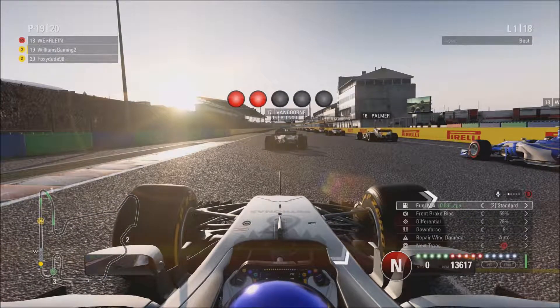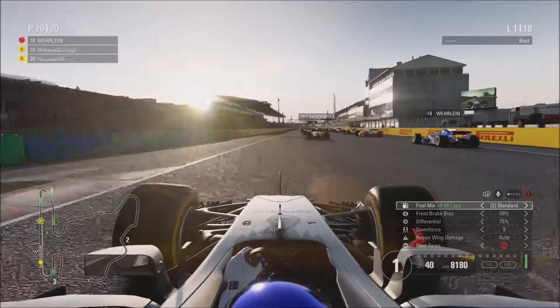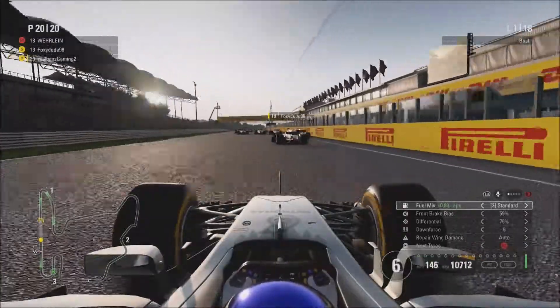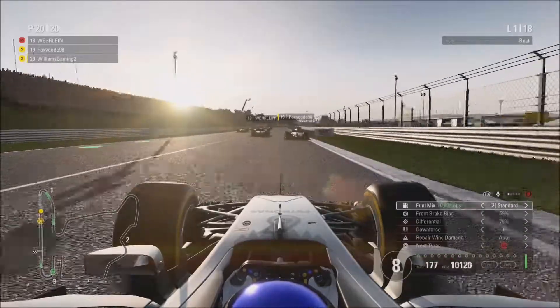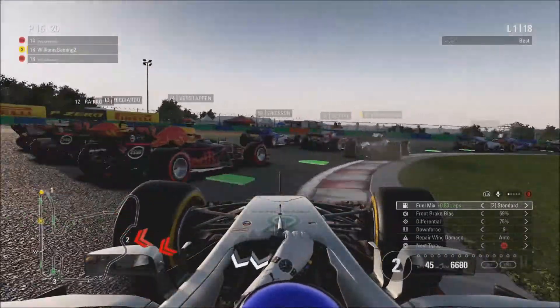Five red lights — one, two, three, four, five — flat out and away we go for the Hungarian Grand Prix. I will admit I missed the start, I wasn't really looking at the screen. Moving on, we're going down to turn one and we've got Tom trying to go down the inside of everyone. There's been a lock-up there from Verstappen I think.